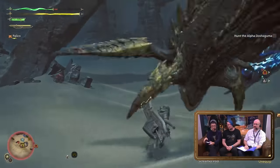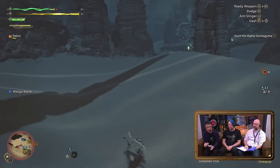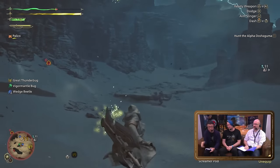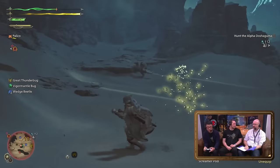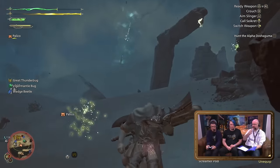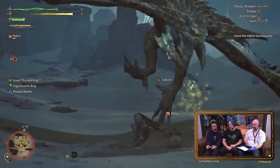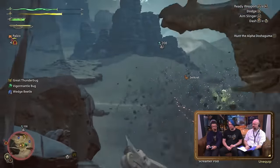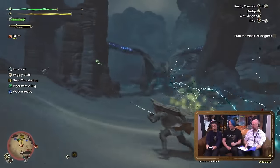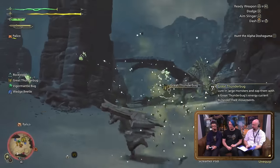The AI support hunters are much smarter. They'll stop attacking if the monster goes to sleep, allowing you to do your own wake-up setup. If they notice traps are put down, they'll move to help lure the monster into the trap. They'll attack the main quest target even if you go after another monster, and they'll even carve the monster after it's slain. You can customize the support hunter feature by speaking with Alma — for example, you could bring one support hunter so you can bring two Palicos, as well as other combo options.